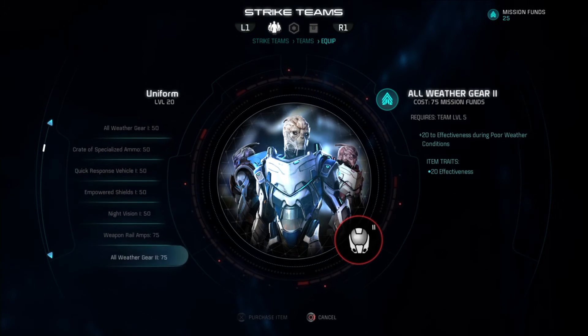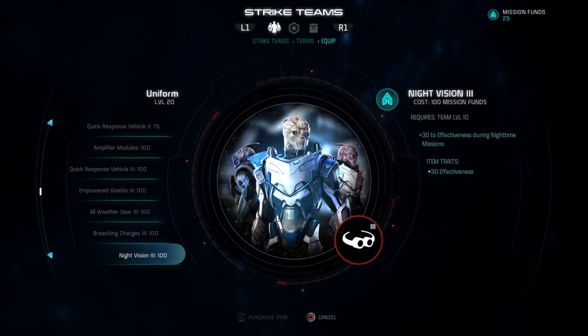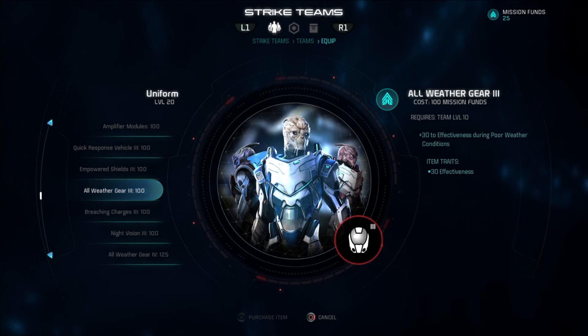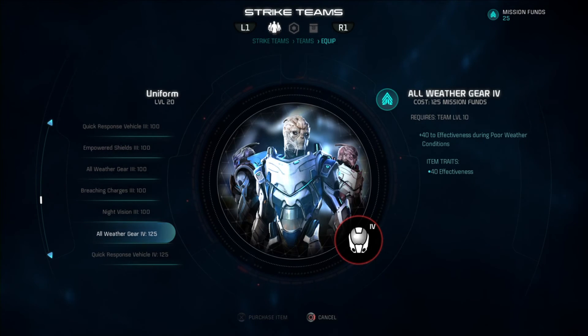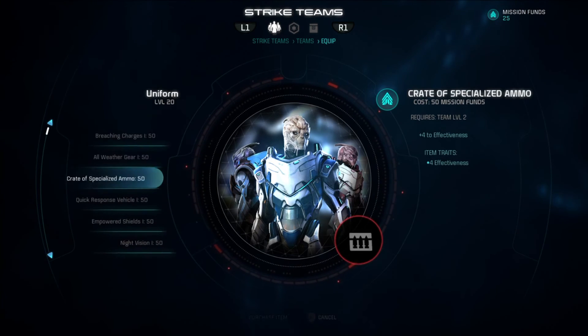So just keep in mind: buy the better blanket ones that cover a lot of things versus a specific one, unless you have all six teams up — then you can say the first team is for hostages and the second team is for whatever. All right, that's all I got on it.